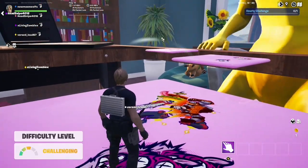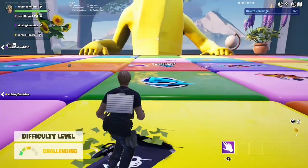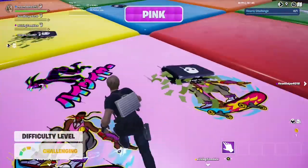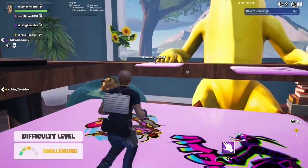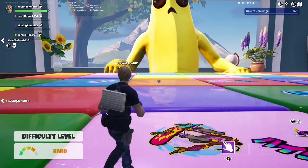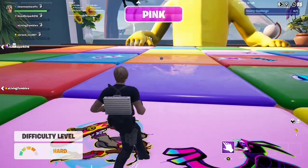Did he fall down? Oh no, he didn't. Pink? That was an easy one. Maybe the next color gonna be pink? I don't have to move at all.